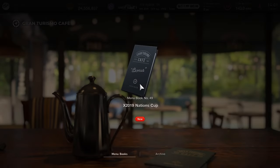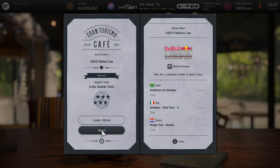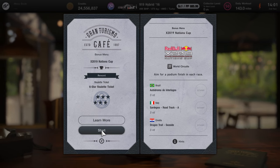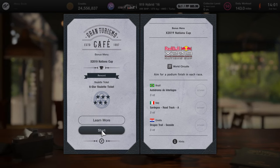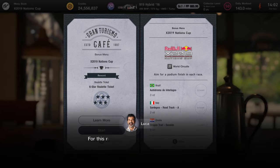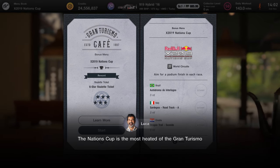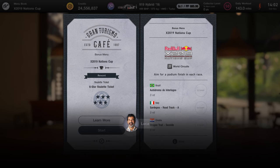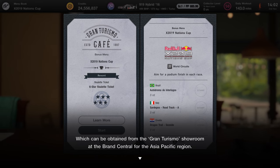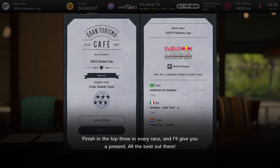Before we get into the events themselves, let's take a look at the menu book itself. This is event menu book number 49. There are three events as usual, and your reward is going to be a six-star roulette ticket. It entirely focuses around the X2019, or the Red Bull X2019 for its full name. In terms of the events, we've got Interlagos, Sardinia, and Dragon Trail Seaside with the notorious death chicane.